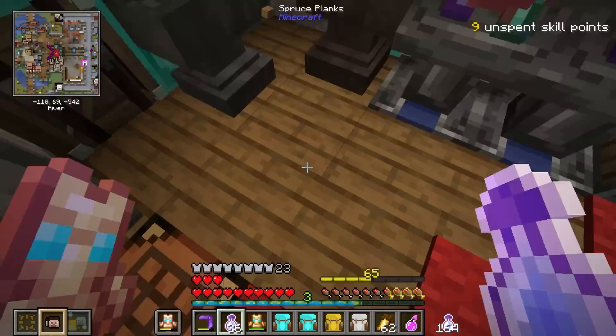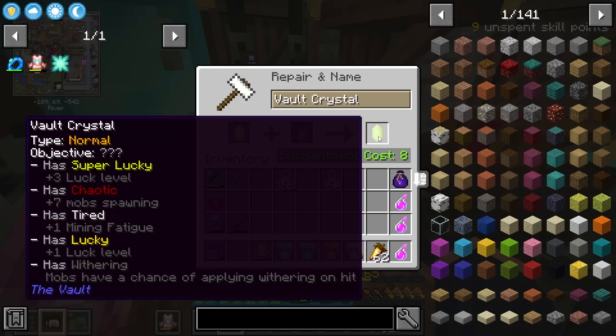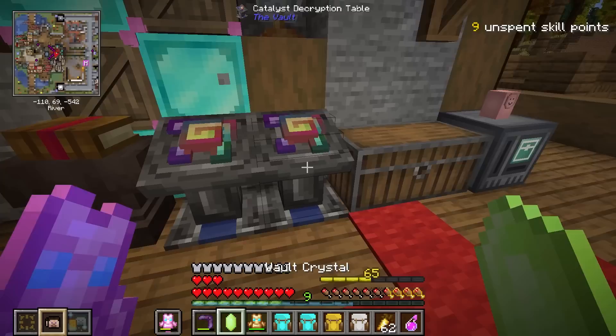Putting the next one on is going to give me Withering, but it'll also give us Super Lucky and Luck, giving us bonus luck — which I'll take in a key vault. I'm not sure if there's a tier between Luck and Super Lucky, but either way this is quite nice.